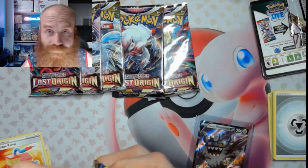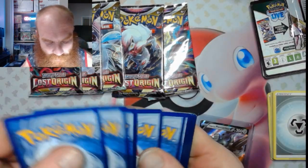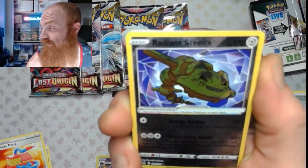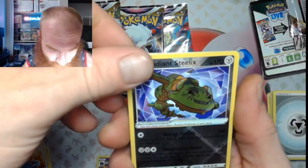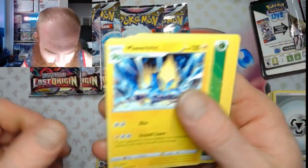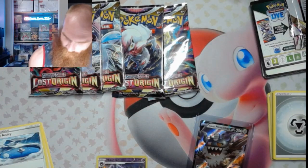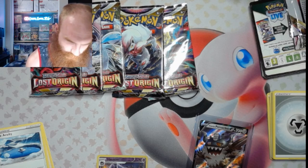Number three, let's get it. One, two, three, four, five, six — oh nice, nice turn right there with the Radiant. Nice little Radiant Steelix. How do you feel about that one? I like it — those Radiants, I like that little foil on the Radiants. And then a Manectric follow-up, nothing special there. But we got a Radiant Serena in another one — might as well pick that up too.